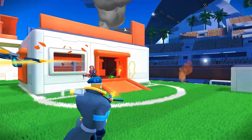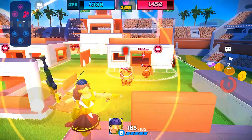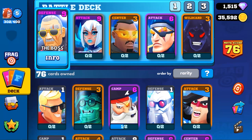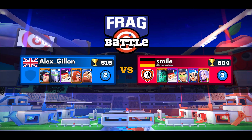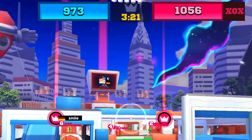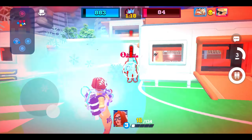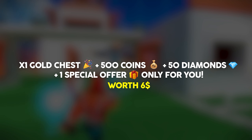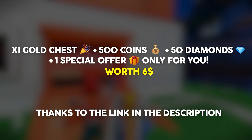This video is sponsored by Frag Pro Shooter, a free first-person shooter mobile game with over 50 million players. I never endorse a game without having played it myself, and I've genuinely been playing Frag Pro Shooter every day since they approached me for this sponsorship — it's really fun and addictive. You choose your team from over 80 characters, jump into battle across four game modes, and I've mainly concentrated on the 1v1 mode. Your objective is to reduce the enemy team's health to zero by killing enemy characters or destroying their bunkers. If you use the link in the description, you'll get a golden chest, 500 coins, and 50 diamonds worth $6, even if you've already got the game.